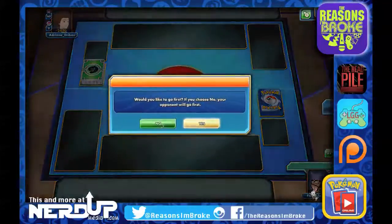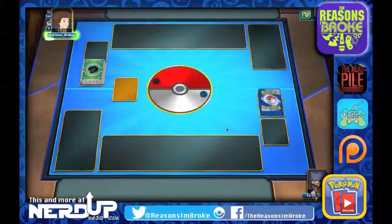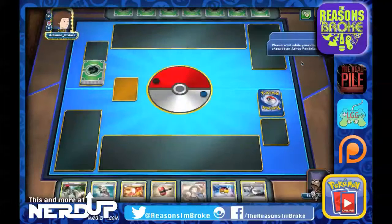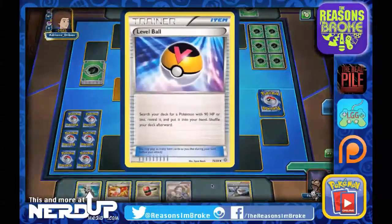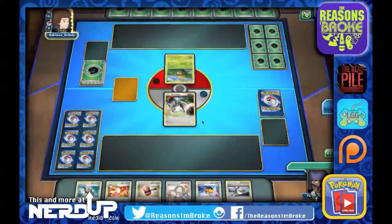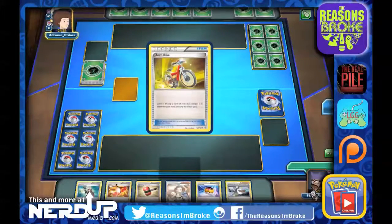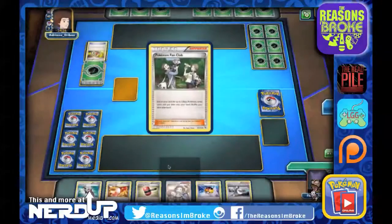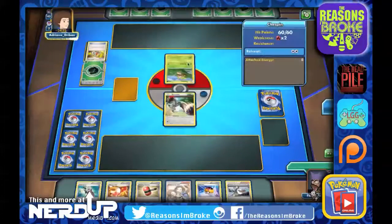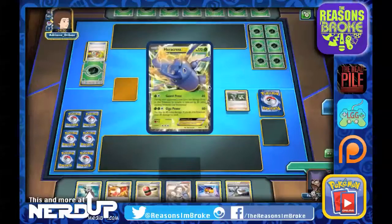Looks like Tails — we will not go first. There's a Bunnelby right there on our second try. We do have a Level Ball right here which will really help us out. They have a Chespin right now. We've got a Crushing Hammer, some Trainer's Mail. In case I don't like my hand, I could always Professor Birch.